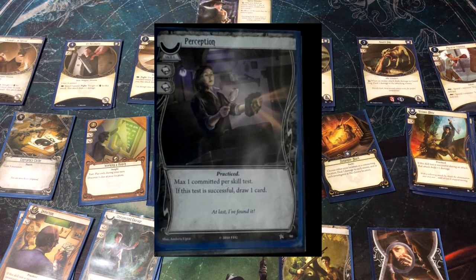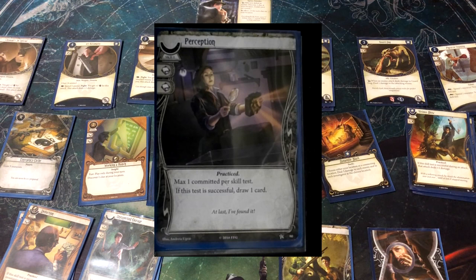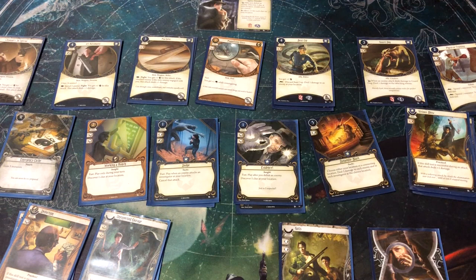Perception is essentially the same as Unexpected Courage but only works for Intellect, which is good if you're planning to get clues. It also has max one committed per test, and if the test is successful, you draw one card — leading people to call it a cantrip, a term from Magic the Gathering. There's one of these for each different stat. It's good: you can keep your hand full and pass tests to get clues.